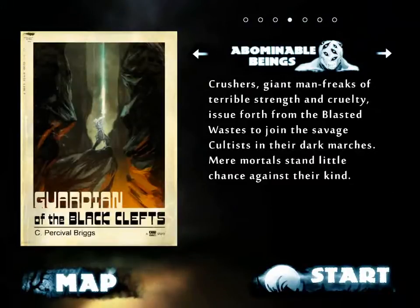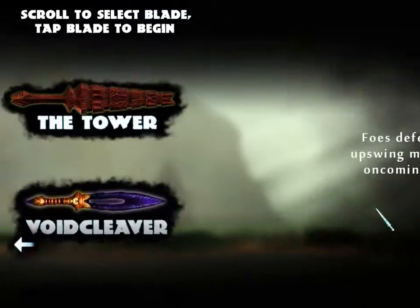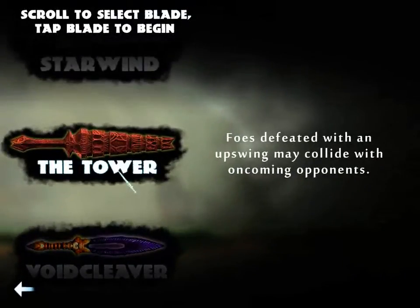Abominable beings — crushers, giant manfreaks of terrible strength and cruelty — issue forth from the blasted wastes to join the savage cultists in their dark marches. Mere mortals stand little chance against their kind. It's a good thing I'm an undead king. Let's pick something else — let's pick the Tower, just see how that goes, because I've never used it.